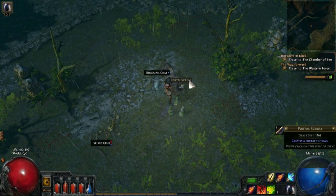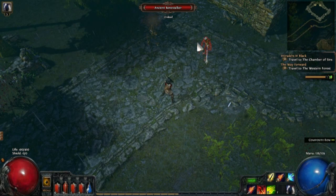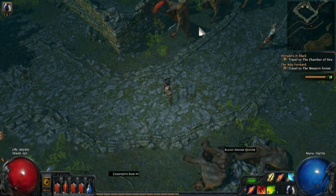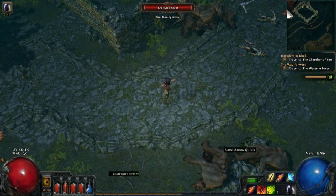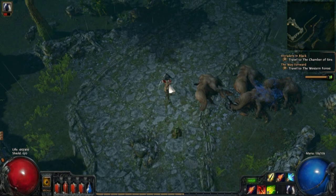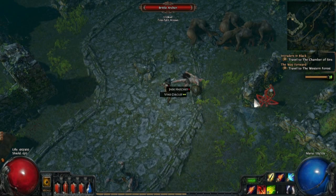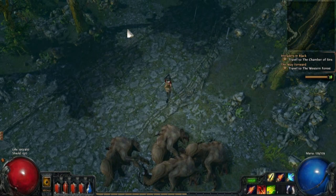She also has this skill which summons spectral weapons to help her fight, which is kind of neat, and for an archer it's a little bit useful because they can keep other enemies at bay. They don't last very long and the AI isn't very good, but you can see they're not coming right over to attack me because the spectral weapons are keeping them busy. She also has on the right click a frost arrow that has sort of blowback damage.